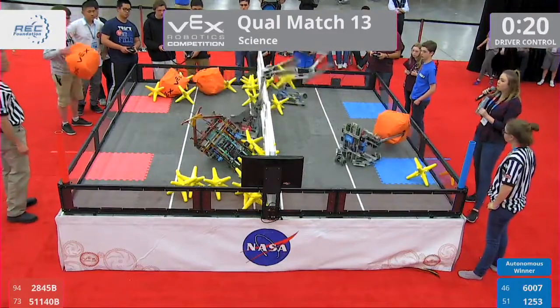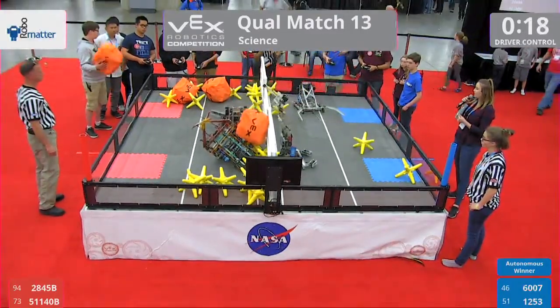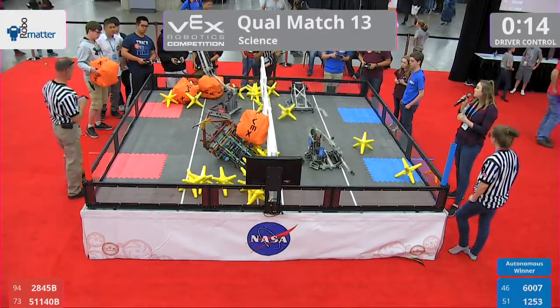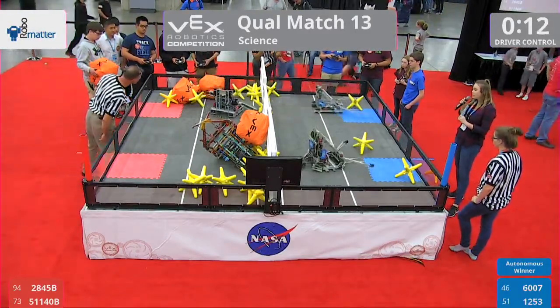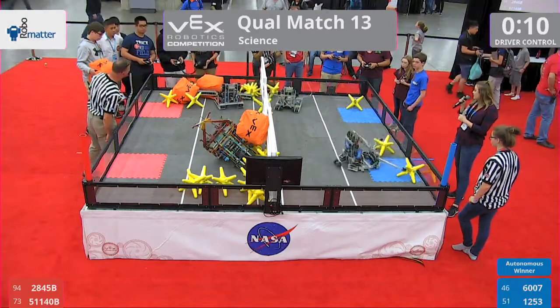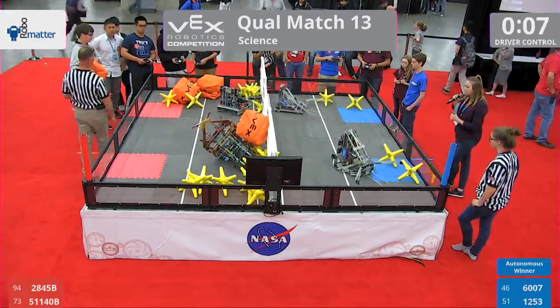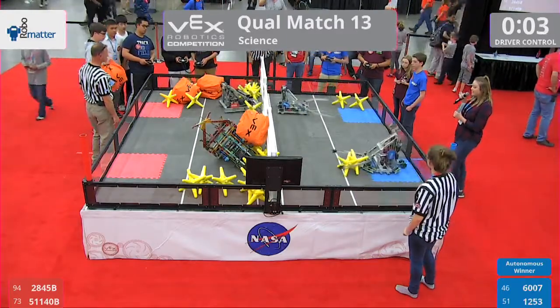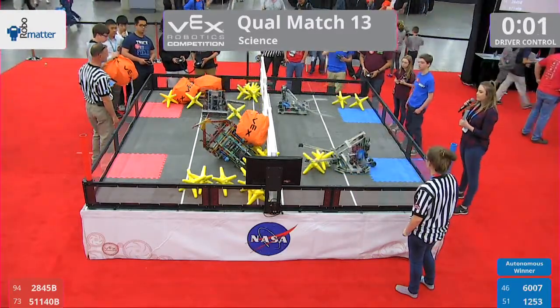20 seconds left here to go in qualification match number 13. Red alliance has three cubes in their zone — two in the near, one in the far. With 10 seconds left, 6007 and their alliance partner 1253 looking to get rid of all those stars. Can they do it? With four seconds left, they have four stars only in their zones.